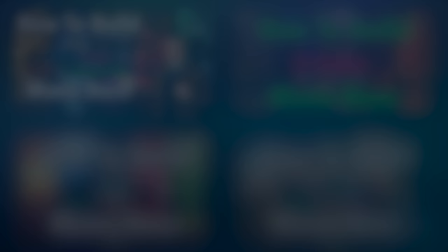A final note on utility lands: unless they are doing something very powerful — like exiling an opponent's entire graveyard or potentially fetching you two non-basic lands — utility lands should almost always enter the battlefield untapped. More often than not, they are already taking away from your colors by being there, so the last thing you want is for them to slow you down as well.